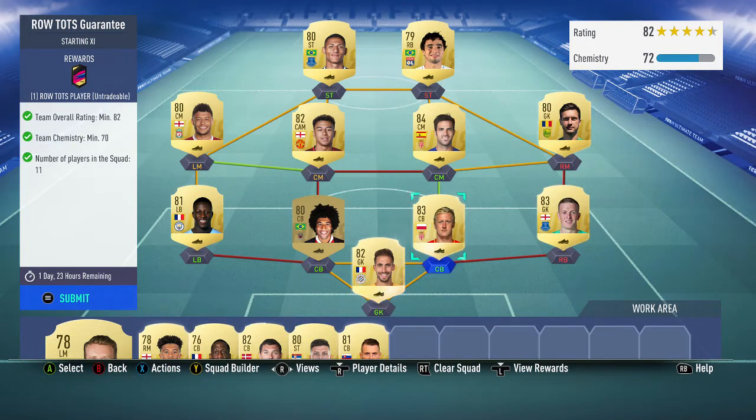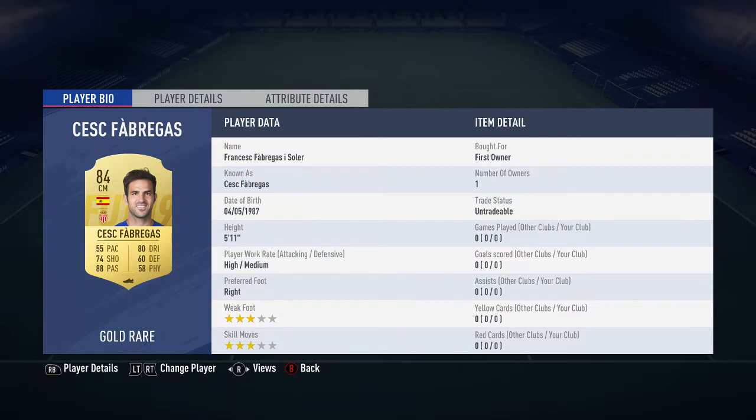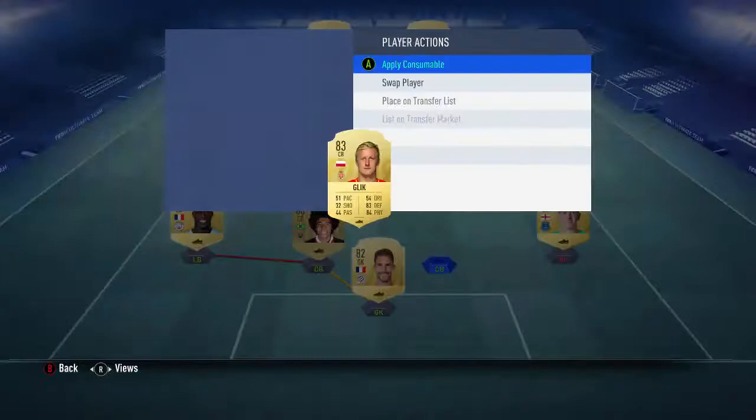70 chemistry is probably harder than the 82 but yeah — the squad is mainly untradeables: Lecomte, Pickford, Glick, Dante, Mendy, Tatosani, Fabregas, Lingard, Chamberlain, Raphael, Richarlison. We've got the 84 in there with two 83s. Glick is probably quite expensive for an 83 but I had him in my club.